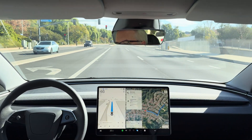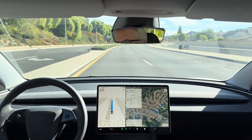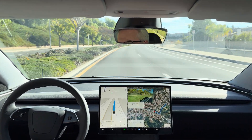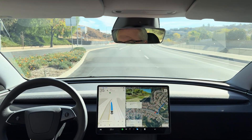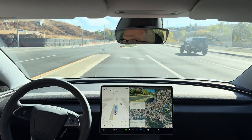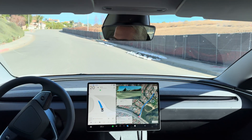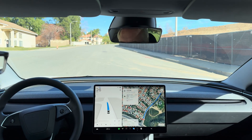In 1,000 feet, turn left onto Via Joyce Drive. Now turn left onto Via Joyce Drive. So that's test loop 1 with FSD Supervised 13.2.2 on AI4.